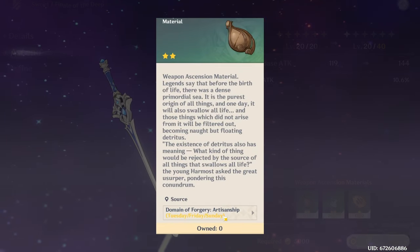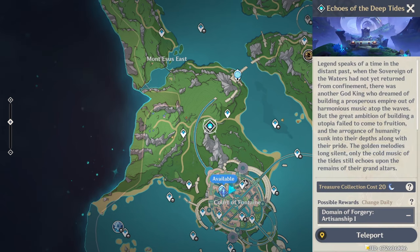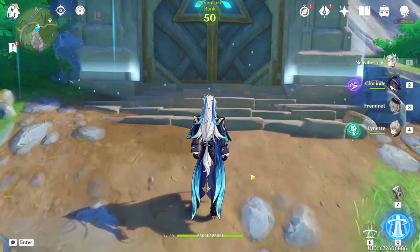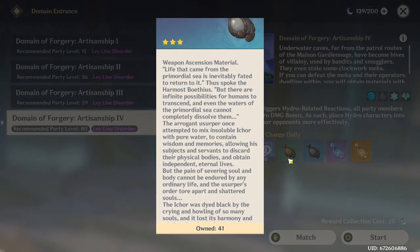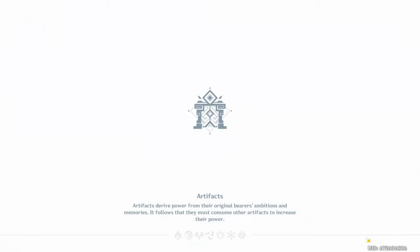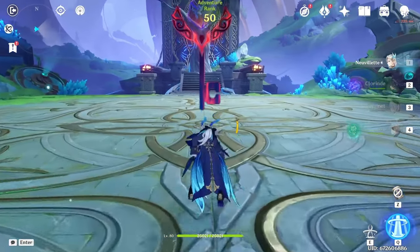We cannot level it up yet. Are these domains open today? They are, surprisingly. We have five condensed resin, so let me go run this domain really quick. I'm assuming we'll probably have more of the blues — yeah, we have 41 of them, we just have none of the lowest grade. I'll do maybe a run or two in here and then go from there. I probably won't get the weapon maxed out, but we'll get her somewhat leveled up.